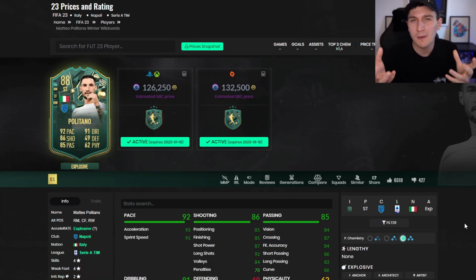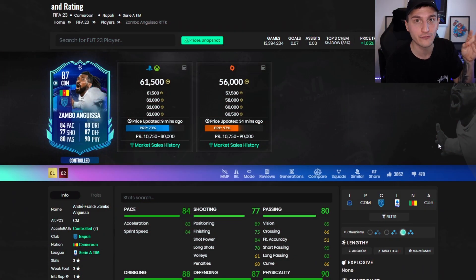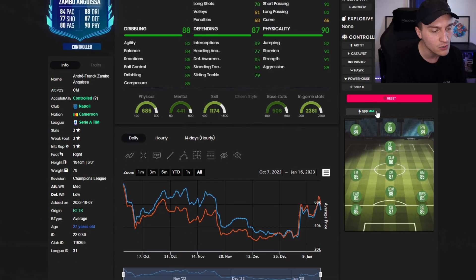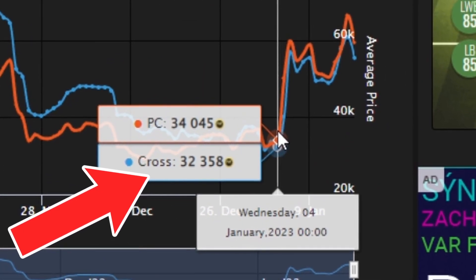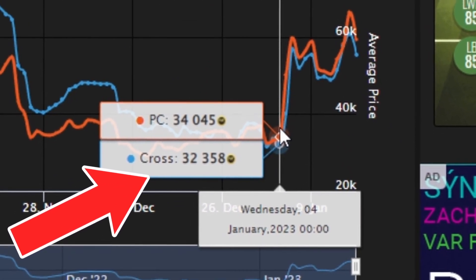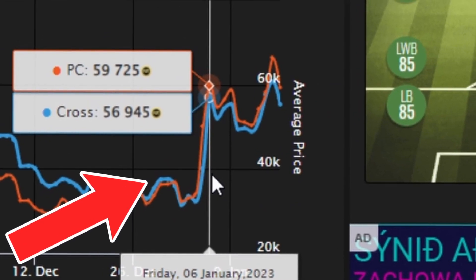This is where link investing comes in. We can talk about Mkhitaryan, but realistically this is a perfect example. We had a Politano over the Winter Wildcards coming in at a 126k value. What actually happened to other players from Napoli who were within a similar calibre and similar price range to that Politano? If we go down here, look how much some of these cards go up. On Wednesday the 4th of January, this card was coming in at 32,000 coins. On Thursday the 5th of January is when the Politano card came out, and look at what happens to his price — he goes up to 50,000 coins and then all the way as high as 59,000 coins. Two days ago this card was chilling at 34,000 coins.